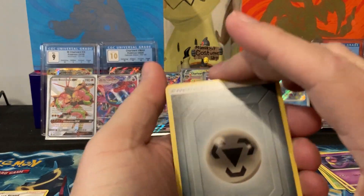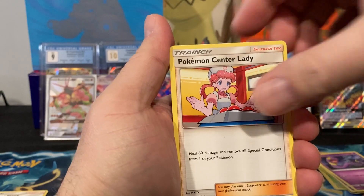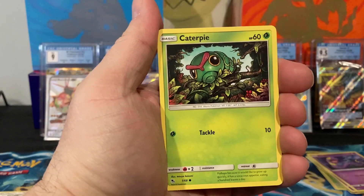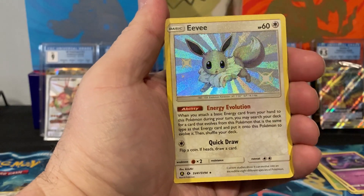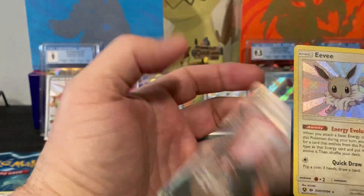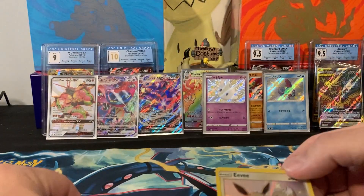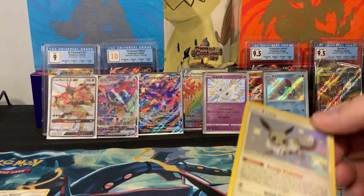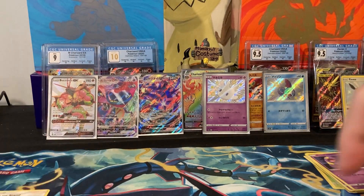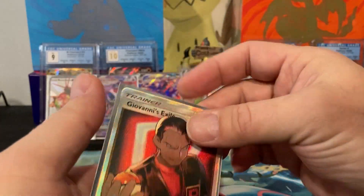Second pack: Steel Energy, Lt. Surge, Misty, Pokémon Center Lady, Cubone, Jigglypuff, Eevee, Caterpie, Paras — and a Shiny Eevee! Oh, and Giovanni's Exile full art! Two hits in one pack — nice! A shiny Eevee and a Giovanni's Exile full art trainer. I love the full art trainers, they're so nice. I'll put the Eevee up here and sleeve up the Giovanni.